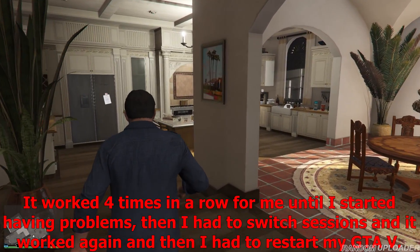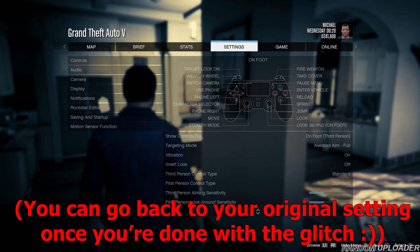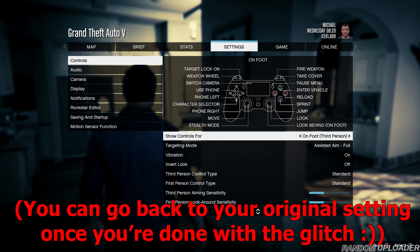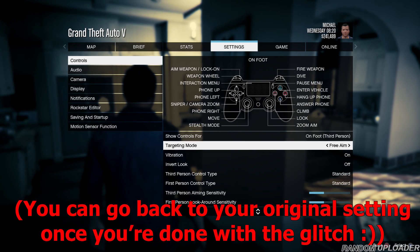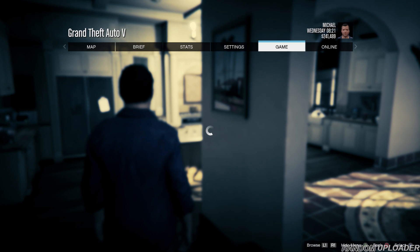Before you start the glitch, you need to make sure you're in a free aim session. To do that, head over to single player, go to your pause menu, go to Settings, then Controls, and on the second option you'll see Targeting Mode — make sure that's set to Free Aim. You can only change that in single player, so once you've changed it, go back to online.